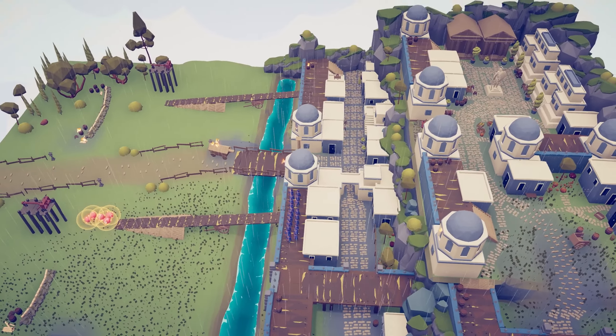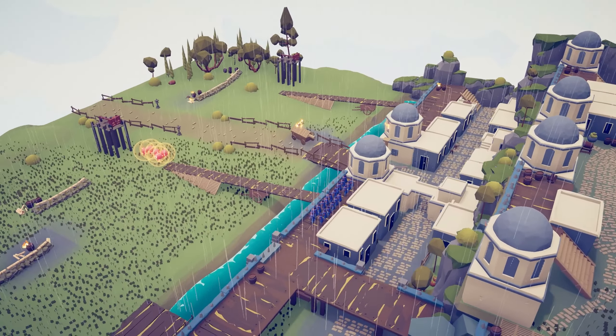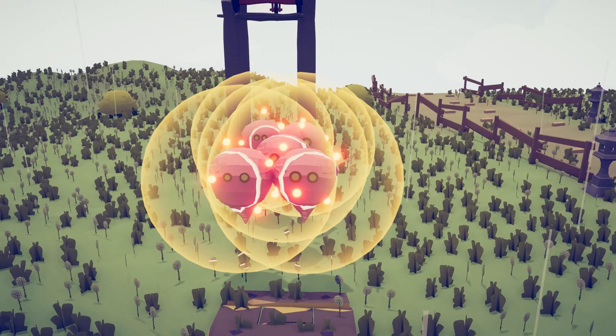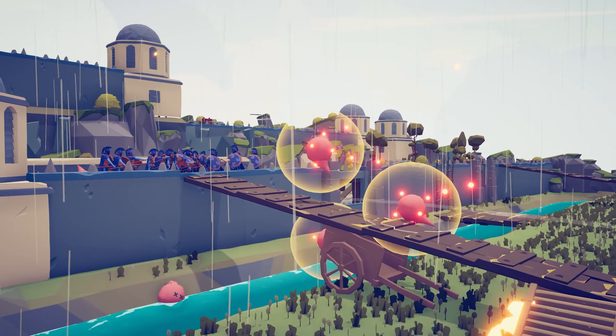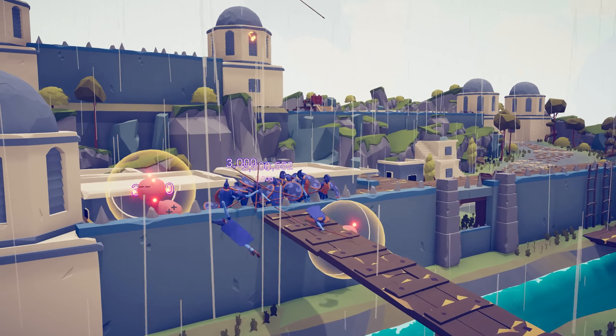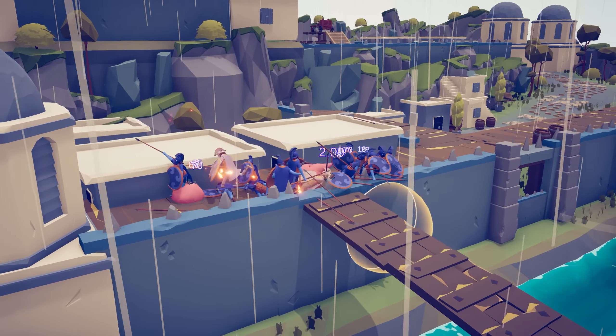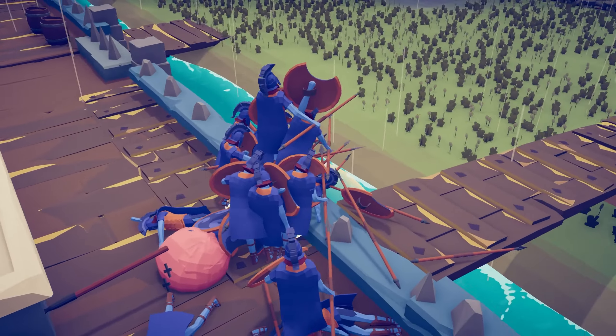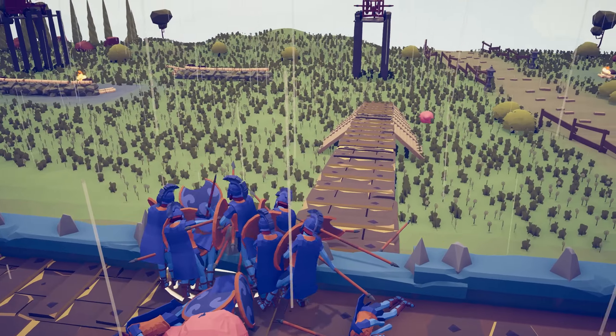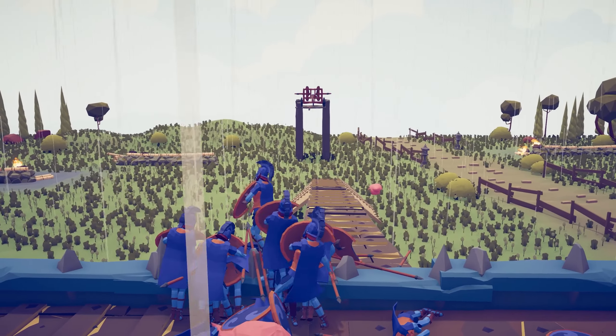Now we're here at this amazing Castle Siege map. The next unit we're going to look at are the Celestials, and they're kind of cute. They zoom up the ramp and lunge quickly. Now the Celestials are in there fighting against the hobbits, but for some reason they don't have a lot of HP. Are those ballistas firing?